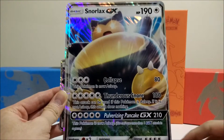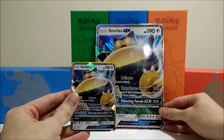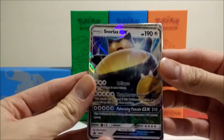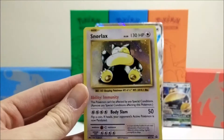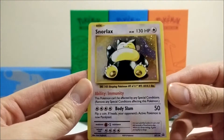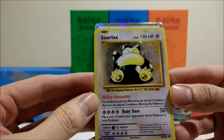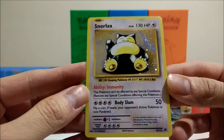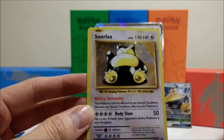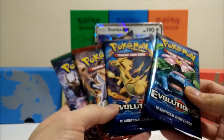I still use Snorlax in Pokemon Sun and Moon and Pulverizing Pancake is such a cool move to use. One of my favorite Pokemon of all time. Of course the mini version of that card, and we also have the reprint base set version of Snorlax here with the Immunity ability — this one can't be affected by any special conditions — and you have Body Slam. Sort of weird to have Immunity on Snorlax, but really lovely card, the old-school artwork is absolutely stunning.